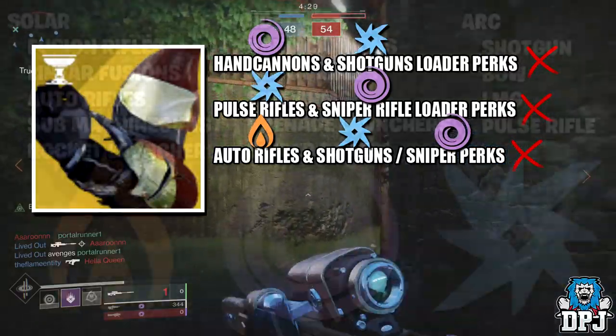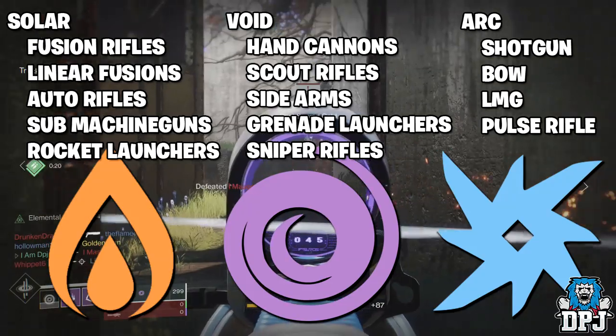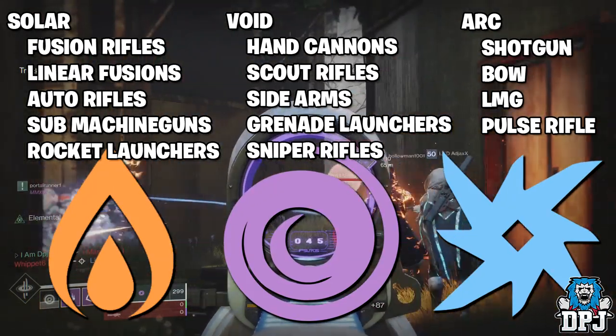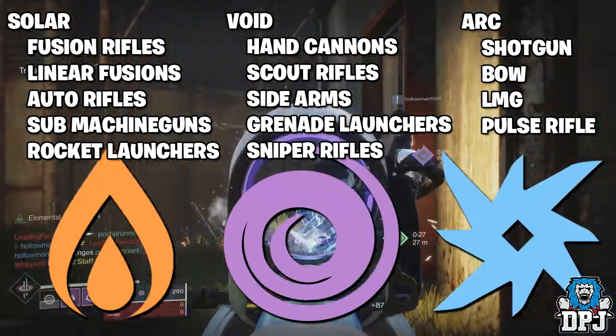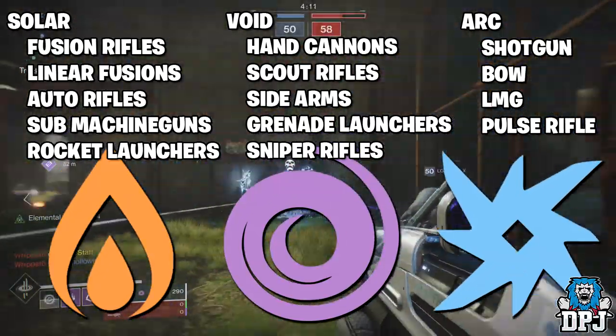With solar energy we have fusion rifles, linear fusions, auto rifles, submachine guns, and rocket launchers — those are tied to solar energy armor pieces. Void energy armor pieces cover hand cannon perks, scout rifles, sidearms, grenade launchers, and sniper rifles. With arc energy armor we have shotguns, bows, LMGs, and pulse rifles.